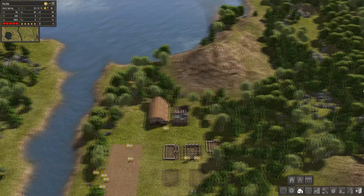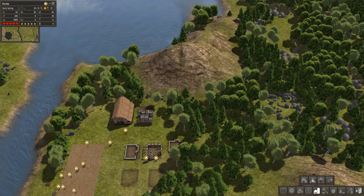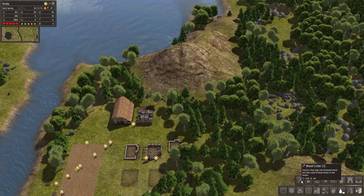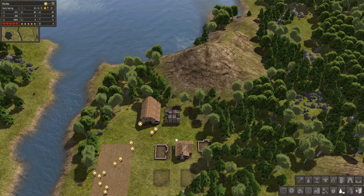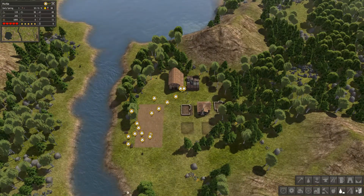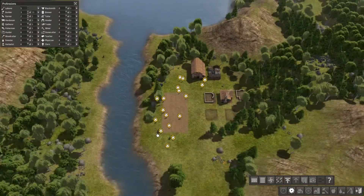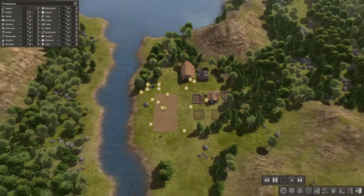We could have this as a bit of an industrial site. If we go for storage barn, stockpile, market — I'm actually after a woodcutter. Basically the woodcutter is going to cut wood into firewood for winter, so we need to get one set up pretty quick. We'll get another builder going. Speed up time a bit — plus five — and hopefully everything will go well from here.